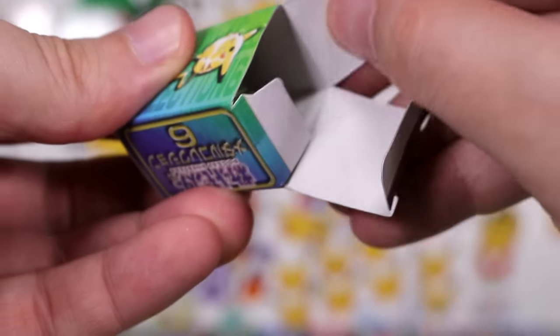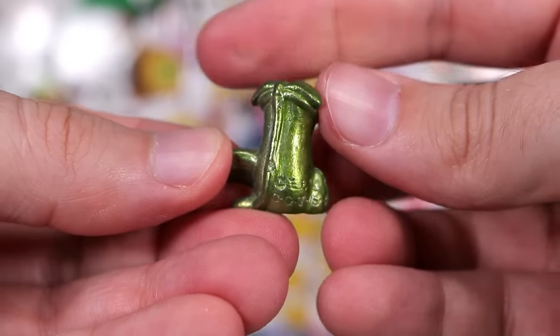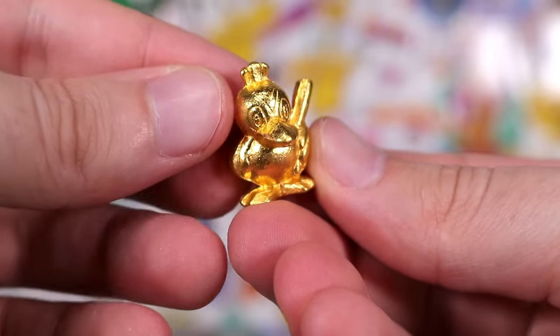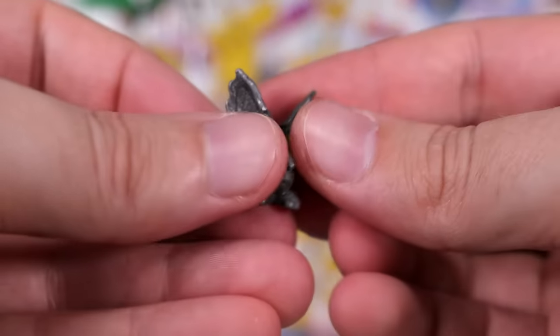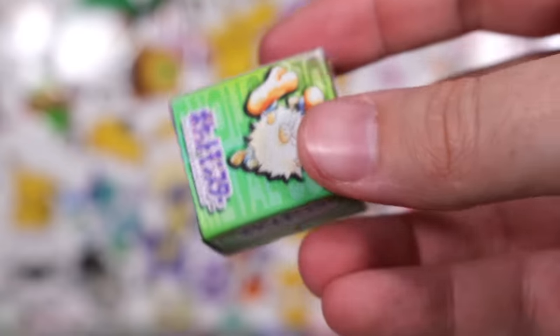We've got a Victreebel. Then we're going to go for another one — another gold this time, a golden Farfetch'd. Then we're going to go for another one straight away! Come on! Keep them coming! Speed round, baby! We've got Nidoran male or female stone edition.